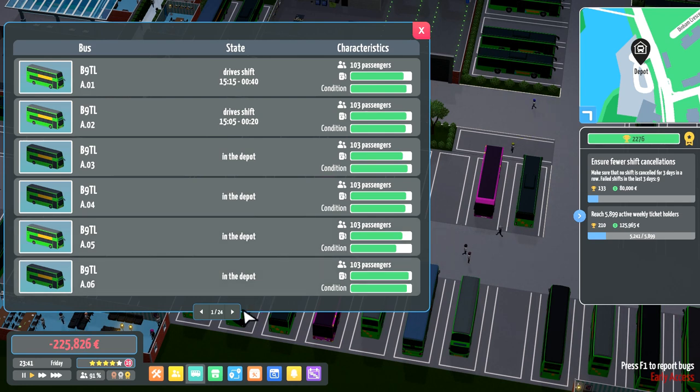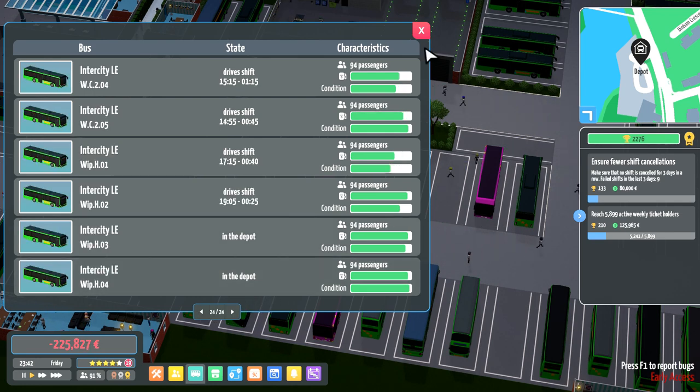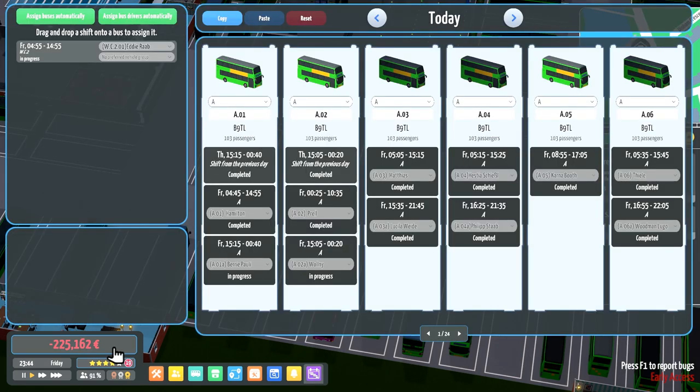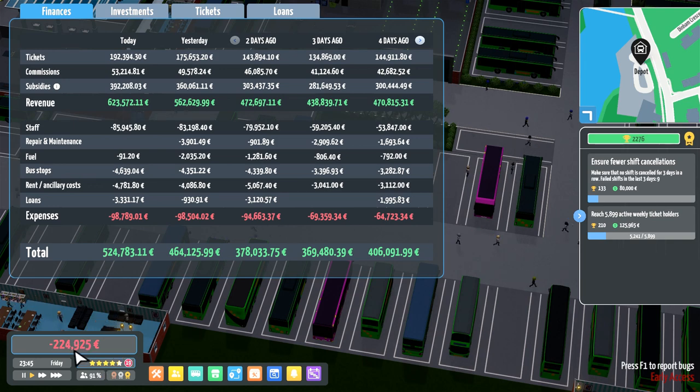There's no way in here to assign buses into the groups directly, which would be nice, or if we could assign routes to require a certain type of bus — like when we did our timetabling. But that's all in the future.